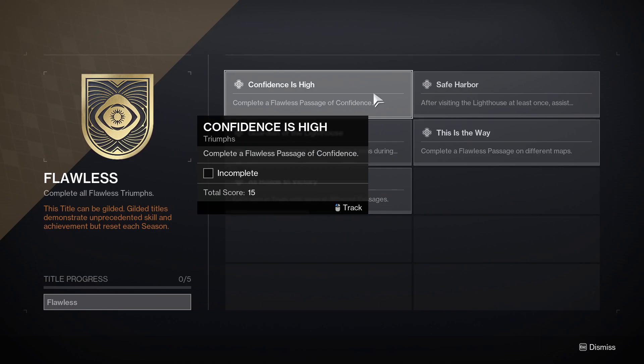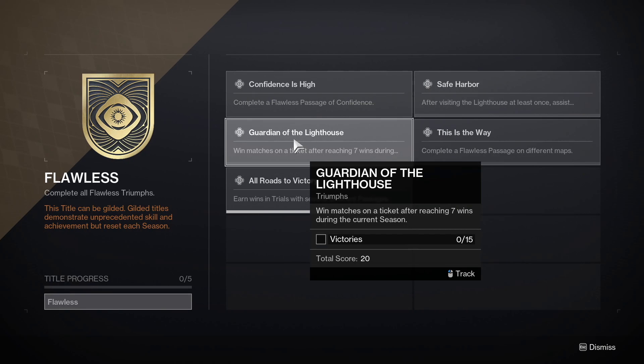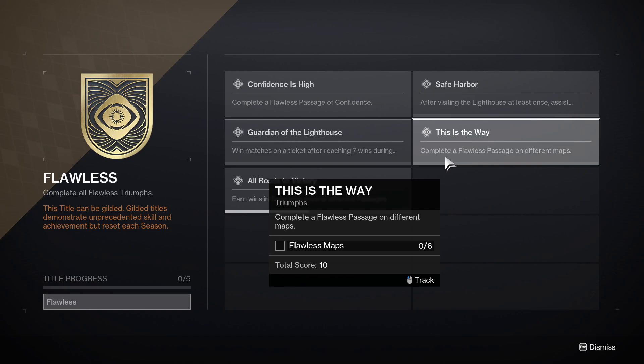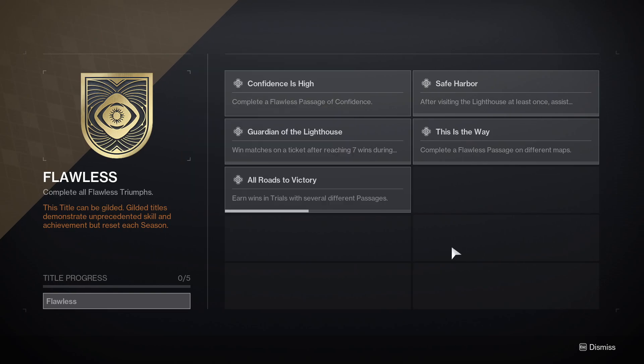You need to complete a flawless Passage of Confidence — basically get seven wins on it. A Passage of Confidence means if you go flawless, you get additional rewards when you reach the Lighthouse, but if you lose even once your passage is flawed and you must start over. The next triumph is Safe Harbour: once you've been to the Lighthouse at least once, you have to assist another player in reaching the Lighthouse for the first time. Then there's Guardian of the Lighthouse — win matches on a ticket after reaching seven wins during the current season. The hardest one requires going flawless on six different maps, which rotate weekly. Finally, you just need to earn wins in Trials with different passages.